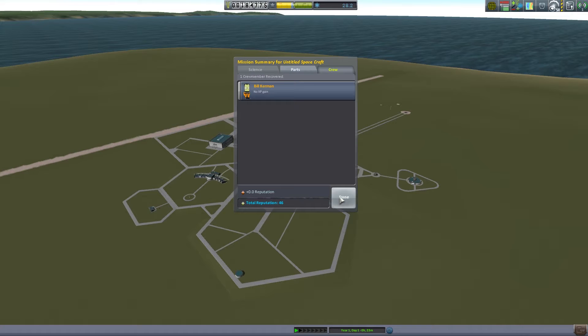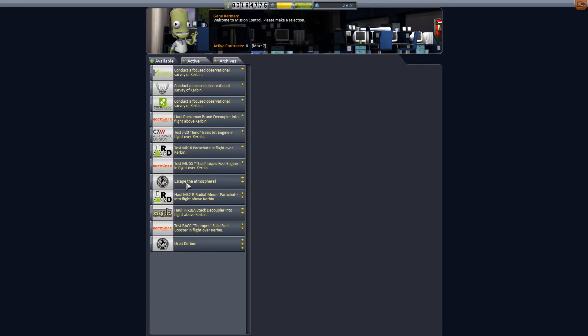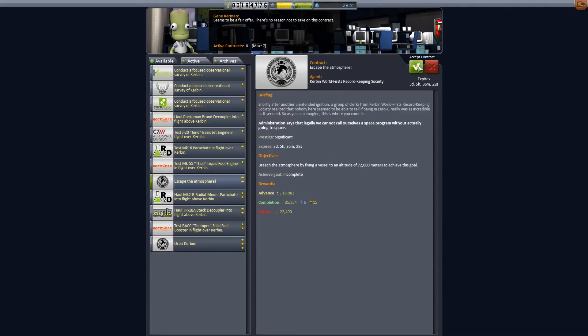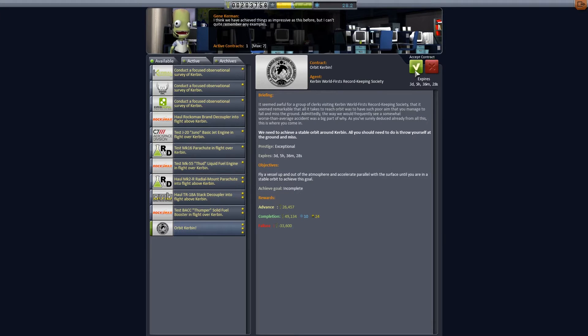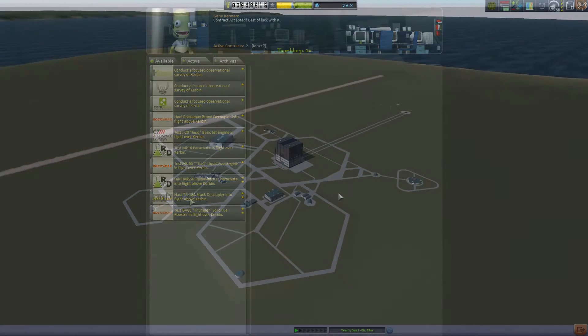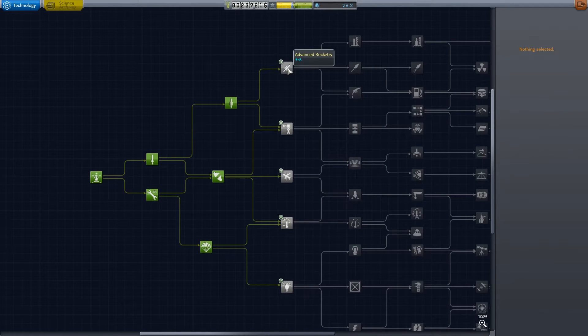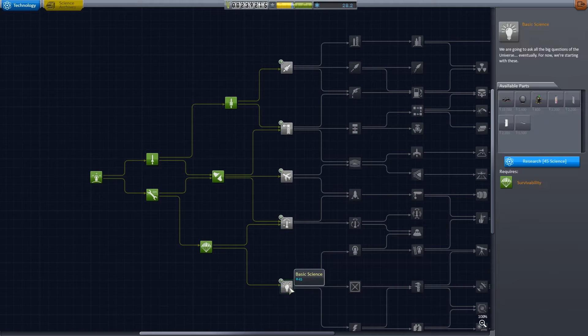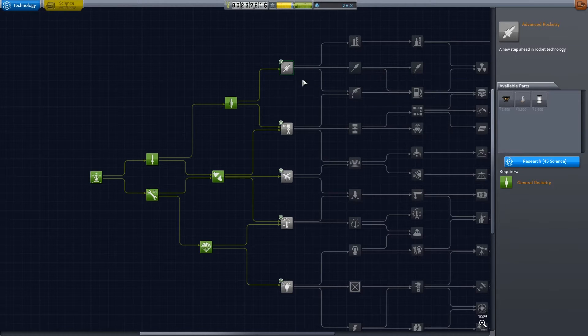And Bill Kerman got no XP because he's a useless engineer. Okay, back to this. Let's go ahead and do the Escape the Atmosphere. I think we can just go for orbit. I believe we have all the parts we need. So we're going to both escape the atmosphere and orbit all in one mission here. Let's check our science — we've got 28.2 science and we need 45.